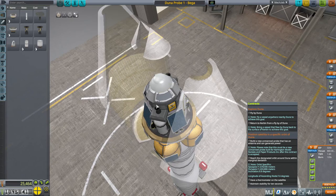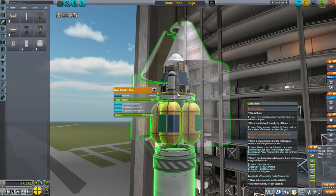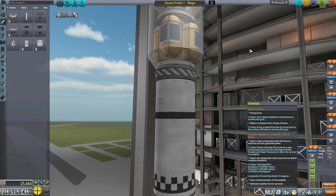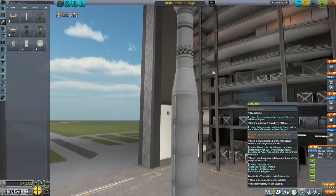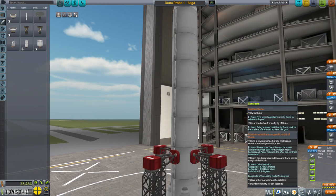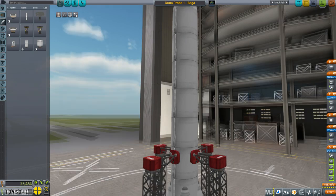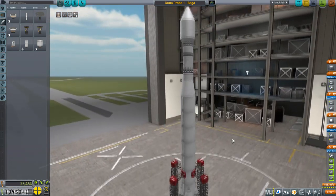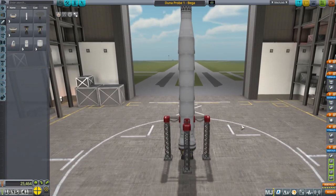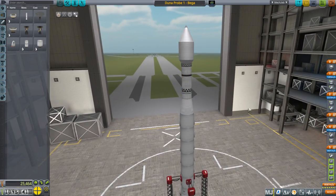We've got full ablator on the heat shield for more data. Hopefully that'll take care of both contracts. It costs a bit, but we're getting paid a lot, so probably worth it. It's definitely overkill, but it's a good-looking rocket, so that makes up for the extra pricing.